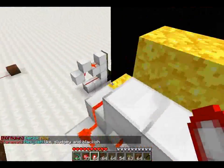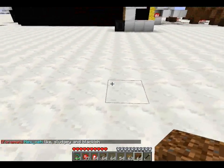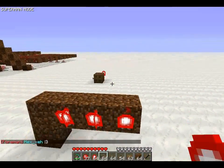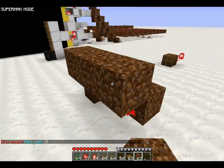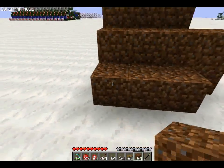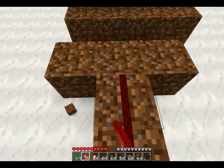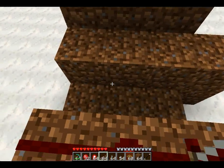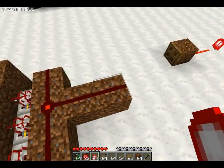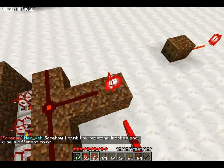I'll quickly build each one of these segments. The bottom is done like this — you've got your three torches, then your three trapdoors. There we go. This here is a middle segment — open and close together.